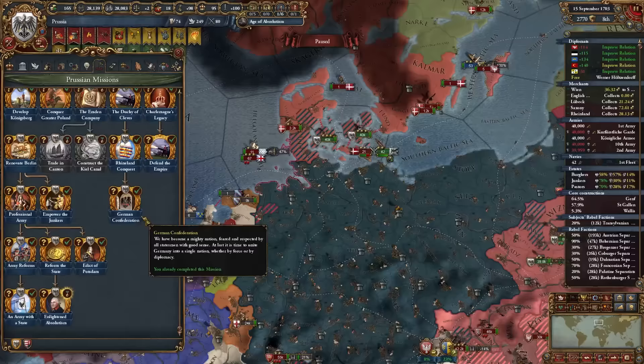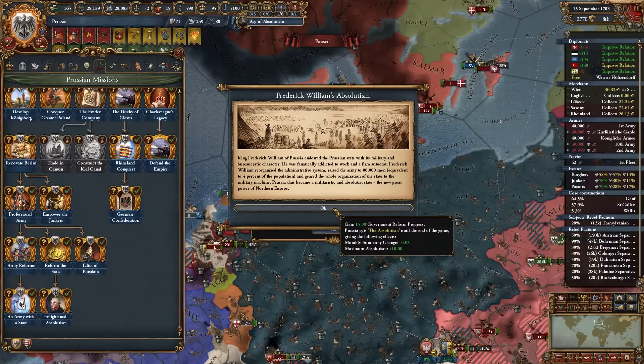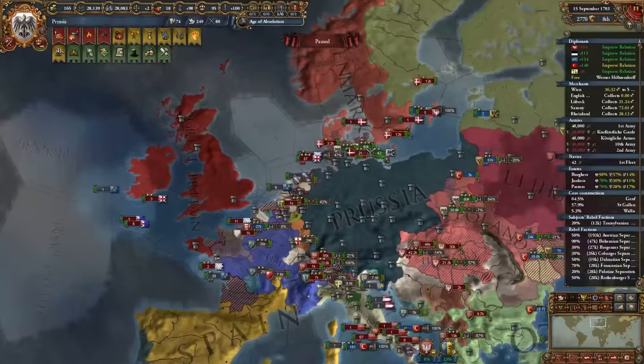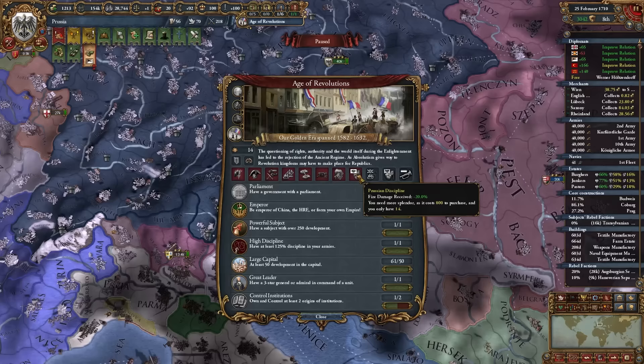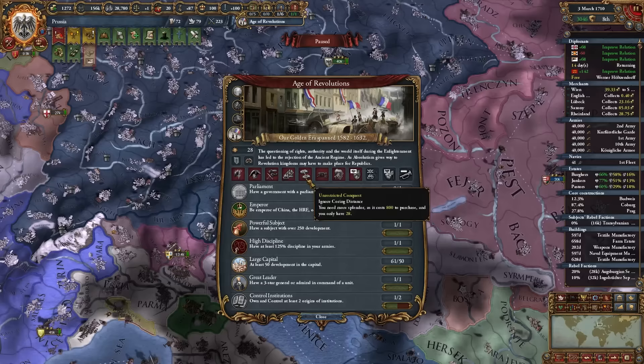Since I embraced the Enlightenment and have 80 absolutism, I complete Enlightened Absolutism, gaining government reform progress, monthly autonomy change reduction, and maximum absolutism permanently — plus our queen gains +1 admin. We're now in the Age of Revolutions, having completed all age objectives. As Prussia we get a unique age bonus: fire damage received -20%, which is excellent in this gun-dominated era.